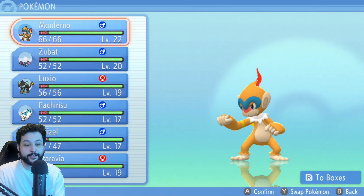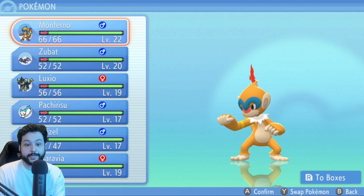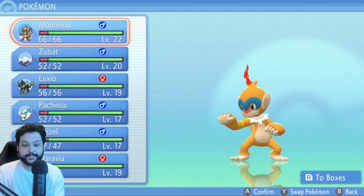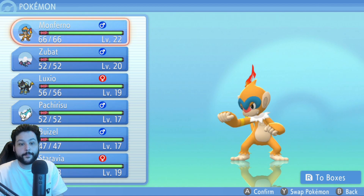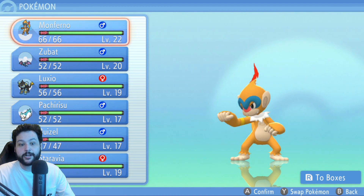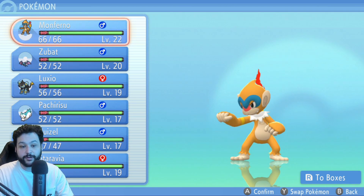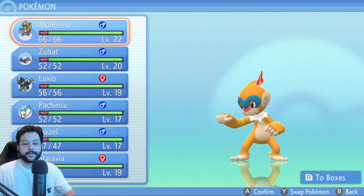Since I mentioned shiny hunting, you can shiny hunt for the starter at the beginning of the game. However, there's no soft reset — the only way to reset is to turn off the game completely and load it back up, which can take a lot of time. You can also catch the starters in the post-game, so don't stress about it early on.